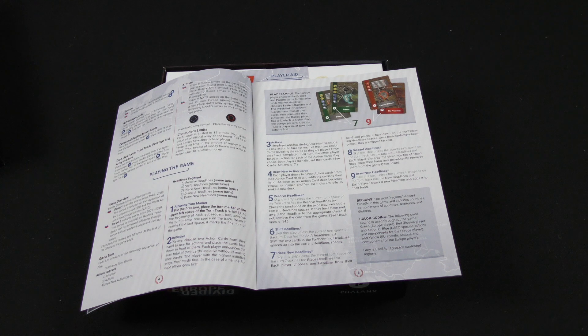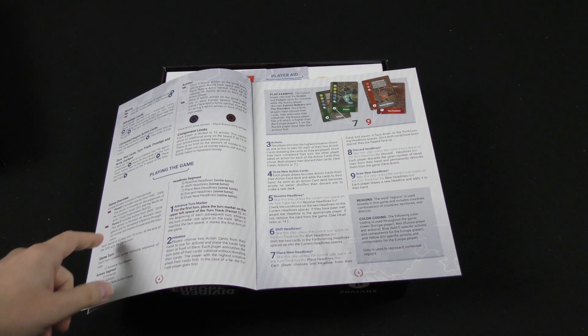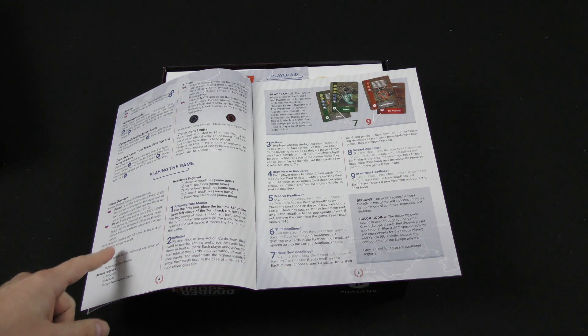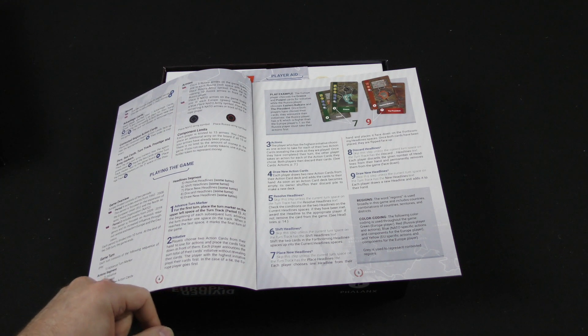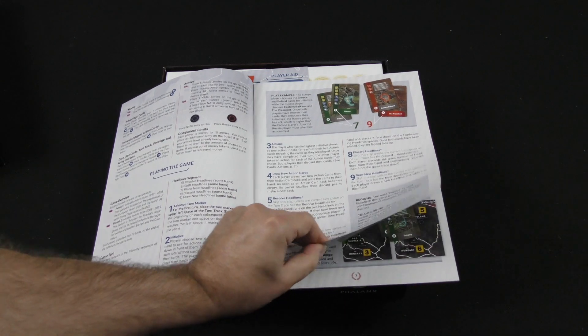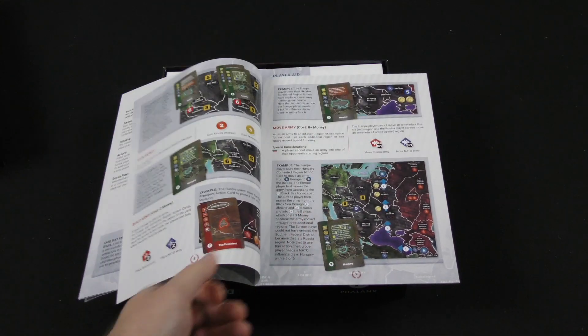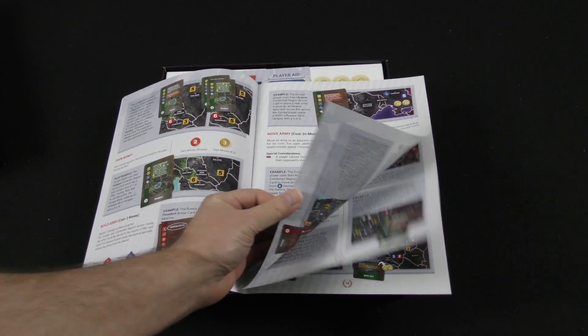Europe Divided consists of two periods: Period One covers events from 1992 to 2008, and Period Two covers events from 2009 to 2019. You've got a sequence of play here for each turn — action segment, initiative, actions, draw new action cards, and it goes into more detail. Obviously this is a card-driven game, so it goes into quite a bit of detail about the different aspects of the cards.